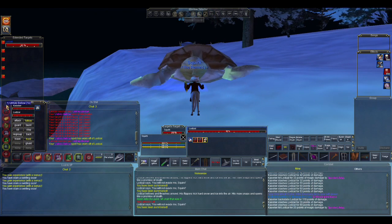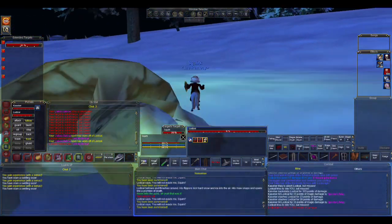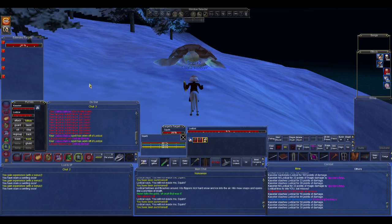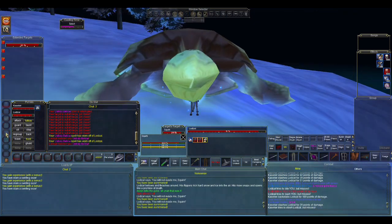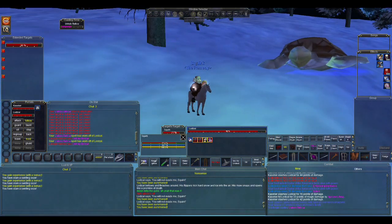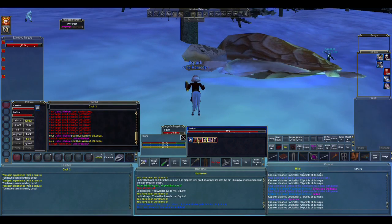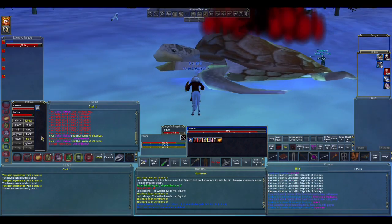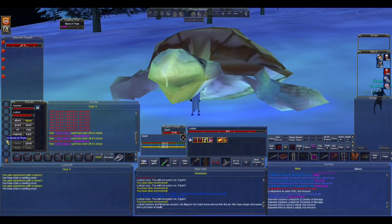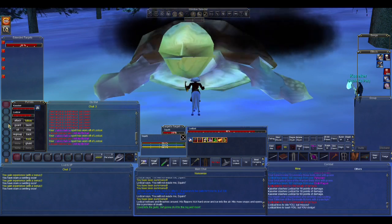Because his magic resist was so high he was resisting most of these fears, and even when we did land it, it wasn't lasting very long. I'm just trying to stay out of trouble until I get a good solid fear. Okay, fear is on, he's snared for another minute — it's time to start piling on our DoTs. Fear is off again, he's resisted.